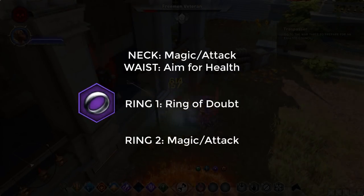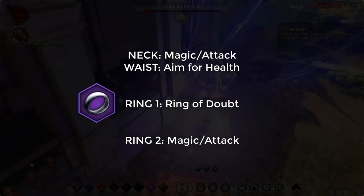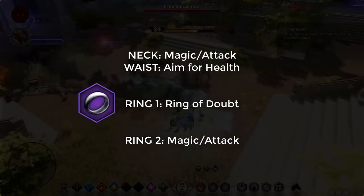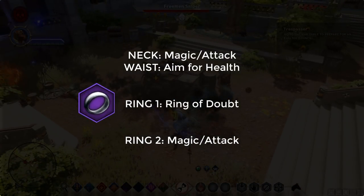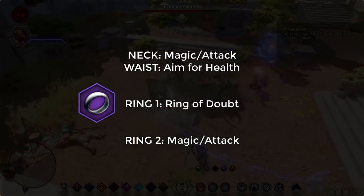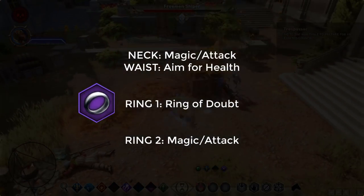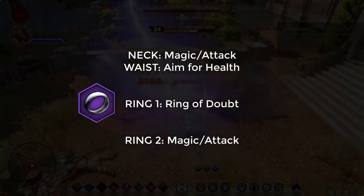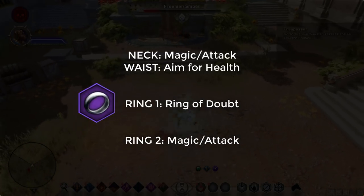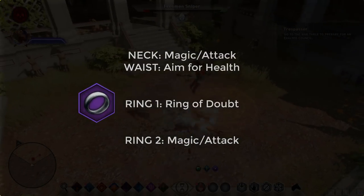For your neck in tier 2, again go for magic and attack only. For your waist, aim for health. For rings, the first specific ring you want is the Ring of Doubt — I have a video on how to get it linked in the description. It's a key ring that defines a lot of mage builds and appears in virtually every mage build. For your second ring, focus on magic and attack only.